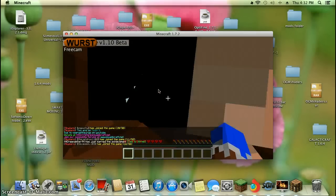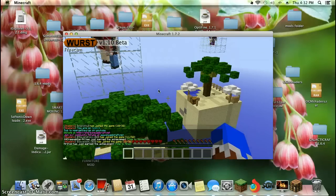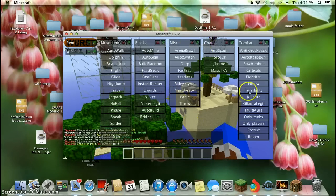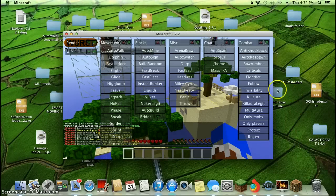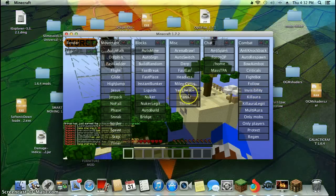You can press V for free cam. If you press Control you will get this menu. Press Escape to get out of it. Press Control to switch it off and on. It's really good.